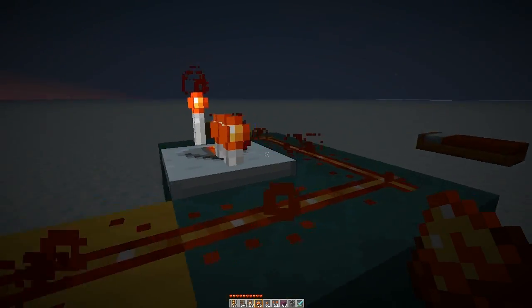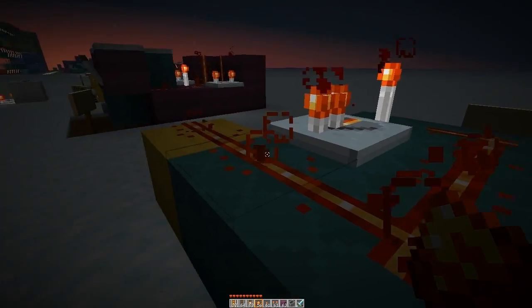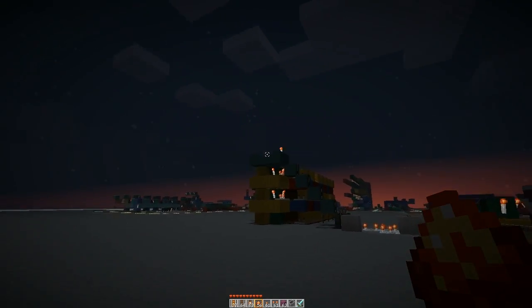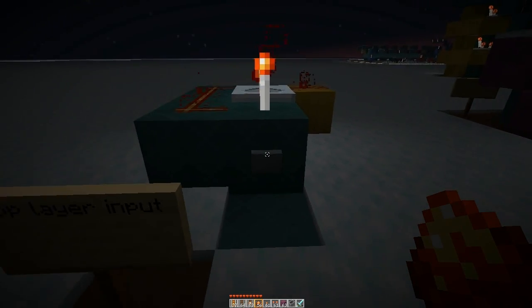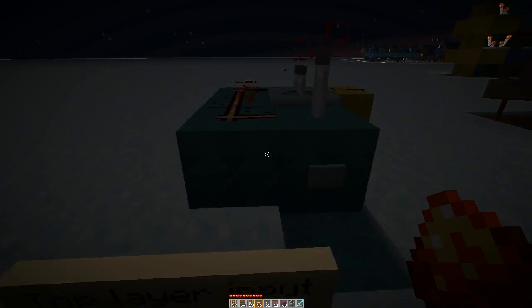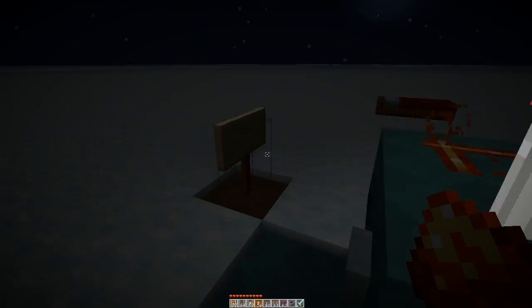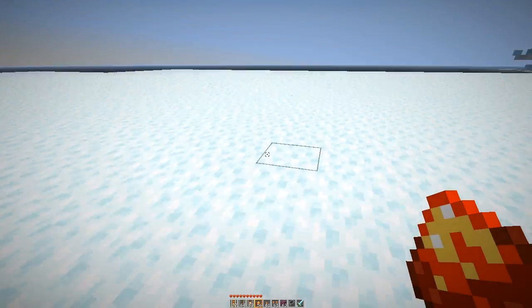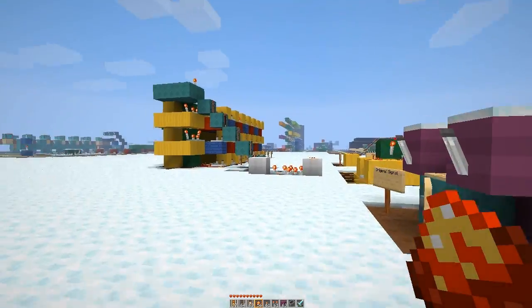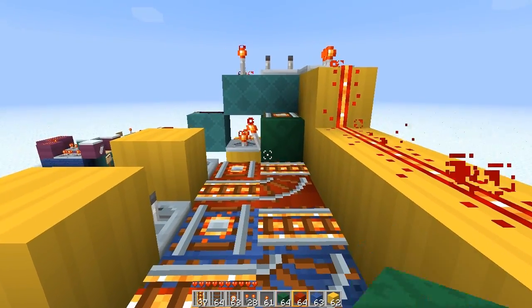That makes it so the mine cart switch isn't open too long and the mine cart isn't going across multiple values — pretty cool. This is the final part of the track, put at the top layer. It will convert an input signal from a pressure pad or button into a shorter signal. Let's build another layer. We're on top and we're ready to build another layer.